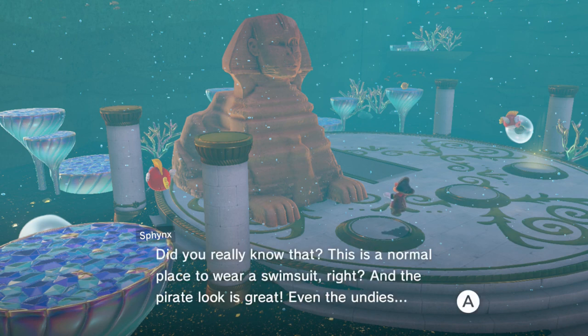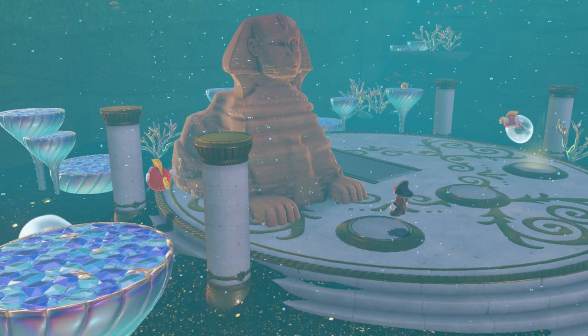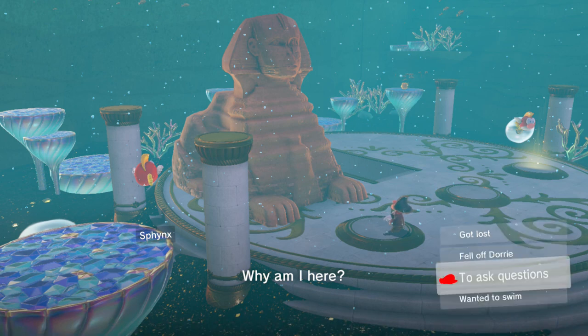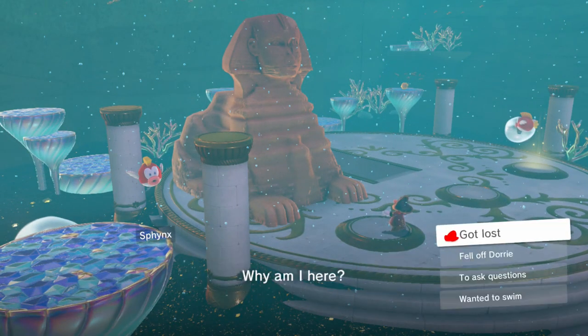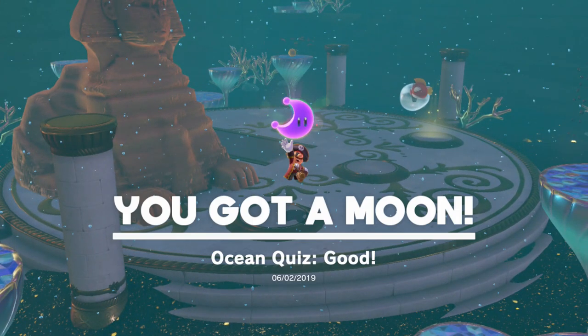Correct. You really know that? This is a normal place to wear a swimsuit, right? And the pirate looks great — even the undies. Wait, that was just a lucky guess, wasn't it? You lucky guesser. Last question, Mr. Lucky Guesser — why am I here? I guess to ask questions, but let's say you got lost. Incorrect — wrong, landlubber. Think harder next time. I shall wave goodbye. So I'm guessing it's to ask questions. You've been asking questions the whole time. I am without speech. Here, take this and get out of my sight. Ocean quiz — good.